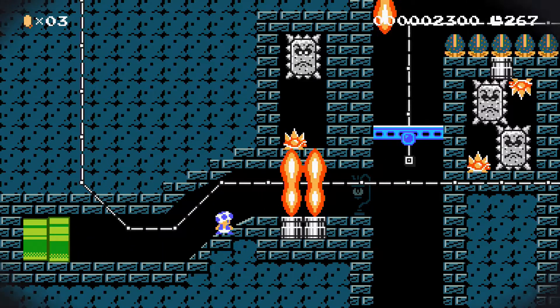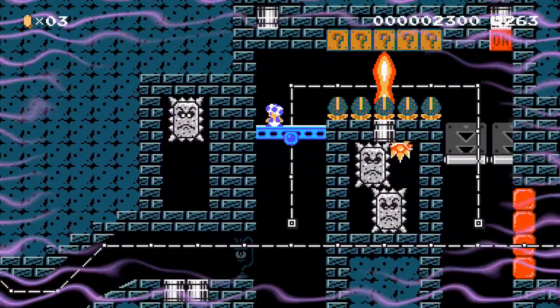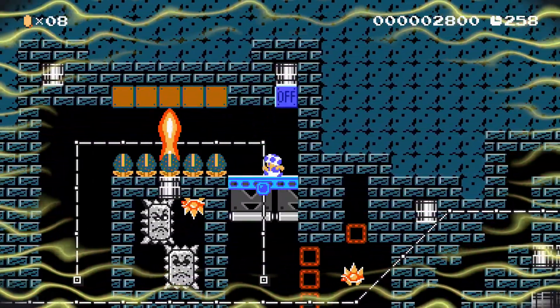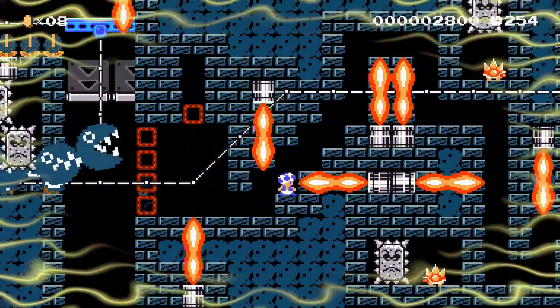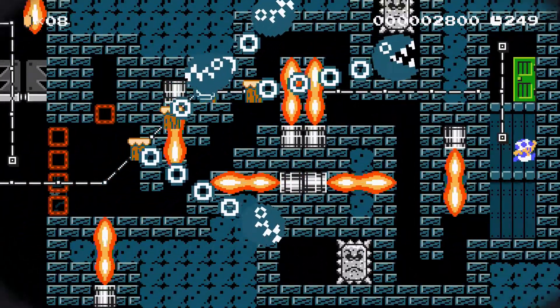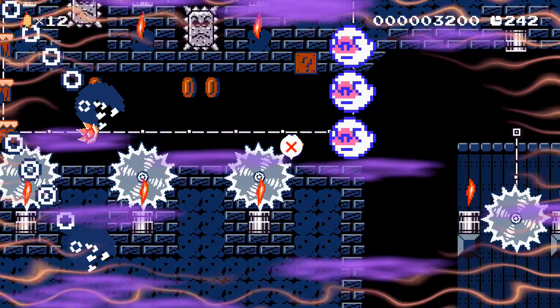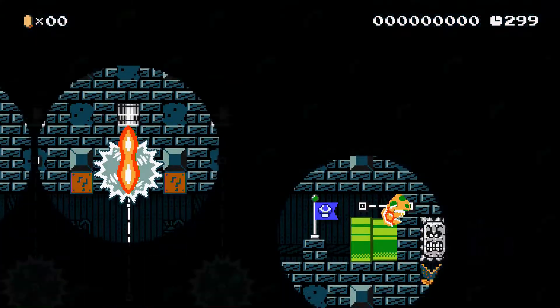Now we get on to the chase. Wait for the burners to go down, and then you just need to avoid everything. You can see the big Chomp monster is coming for you — go quickly. There's the door; jump over the grinders. I jumped on the grinders — don't do that. We'll try again from the checkpoint.